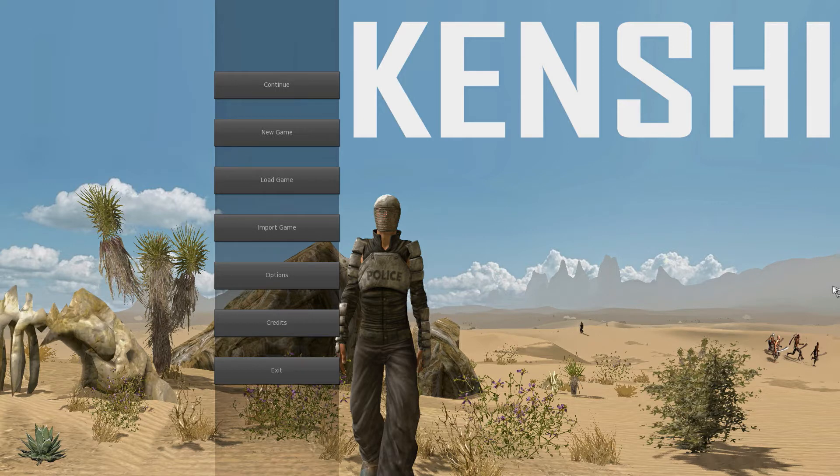Where Fallout is more story-driven, this is more event-driven. It's kind of a living world where anything can happen at any point in time — except, you know, the planet exploding. Although that would be cool. Note to the devs: give an option for the sun going supernova. Nice little cheat option.